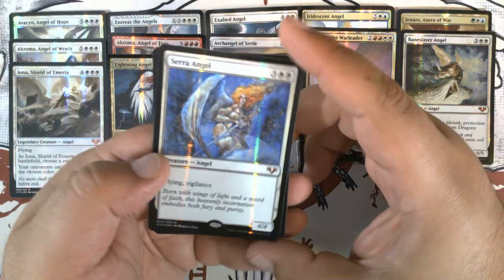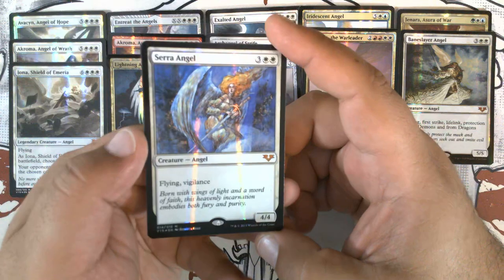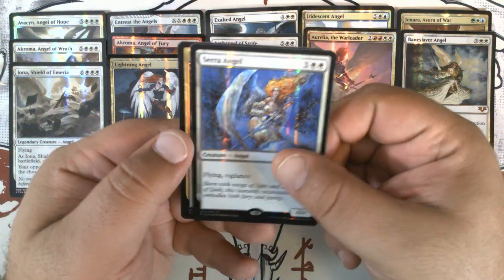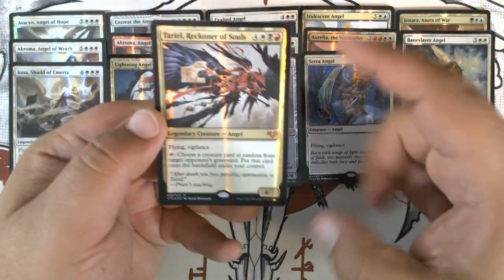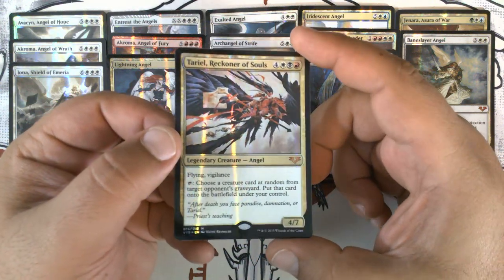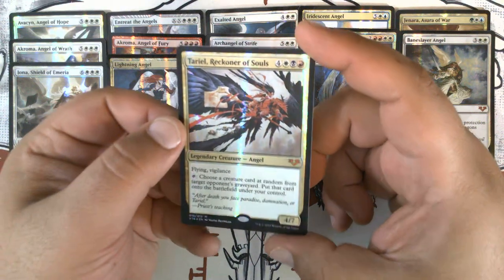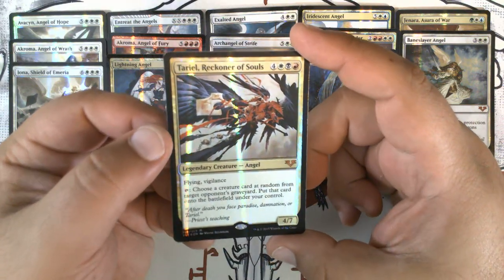Then the classic Serra Angel, with art by the classic angel artist Rebecca Guay, who is one of my favorite artists — if not my favorite artist in Magic. Good times with Serra Angel. Then we have Teriel, Reckoner of Souls, with the Wayne Reynolds art. A fantastic Mardu commander and so much fun to play.